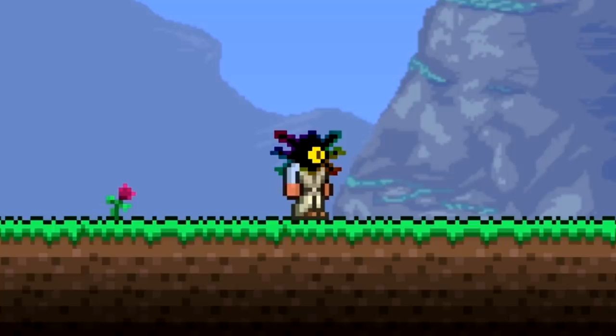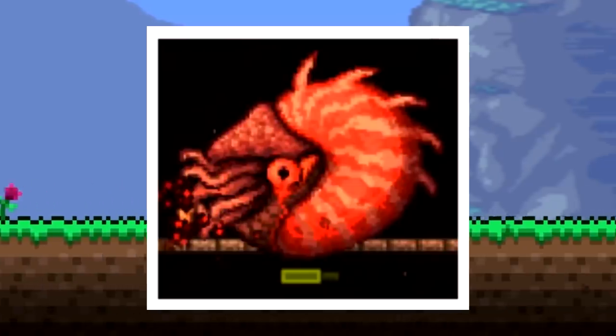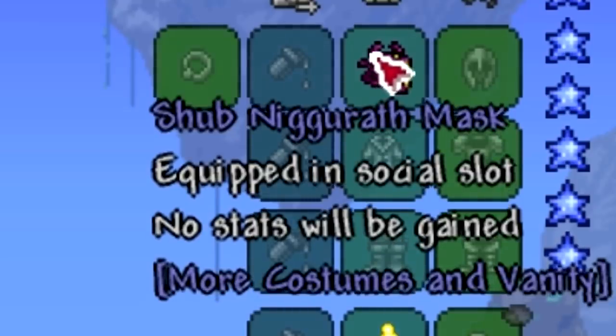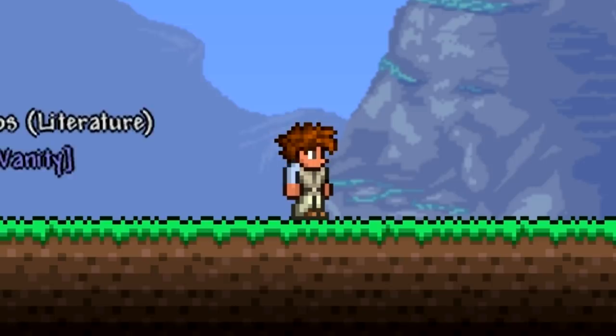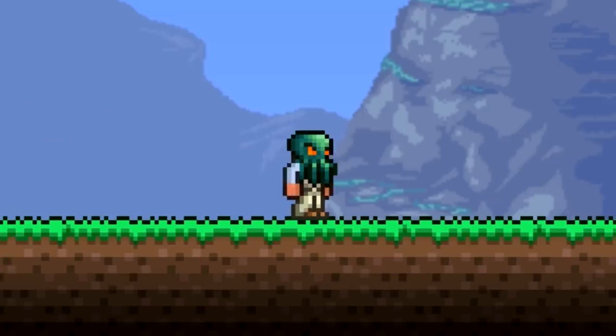Next up is the Azathoth mask — I really do like the Lovecraftian theme in Terraria and I hope they add more Lovecraftian content. The 1.4 Blood Nautilus is pretty Lovecraftian. There's also a Shub mask — not saying that word — another Lovecraftian mask. And finally the Mask of Cthulhu, which is very similar to the vanilla Moon Lord mask, since the Moon Lord is essentially Cthulhu's brother.